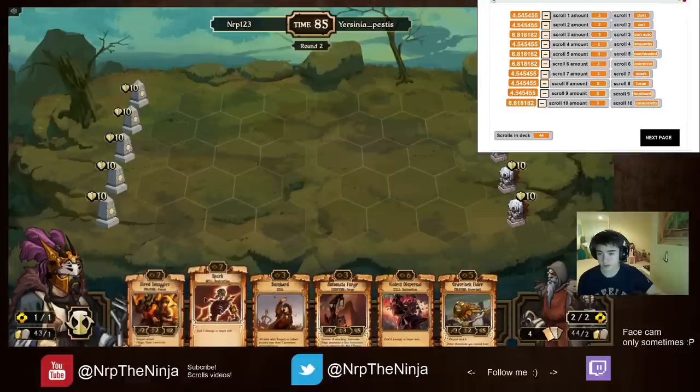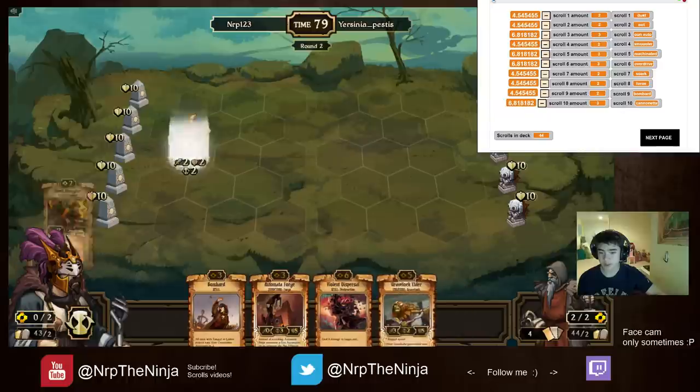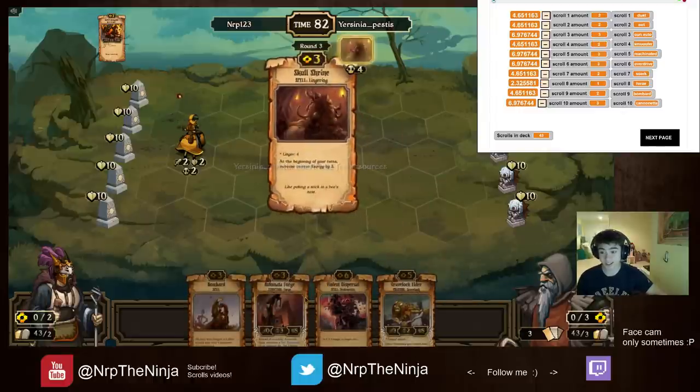I want to keep that elder. I'm going to get rid of the spark now because spark would have been good if he had a turn to smuggle, but he didn't. So I'll get rid of that now. Oh shoot, what'd I just draw? I drew a forge! So let's check that off. I was just talking about it being a 4.1% chance to draw a forge — and I drew a forge. It's funny.